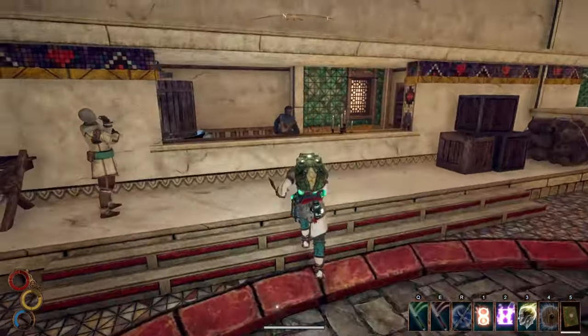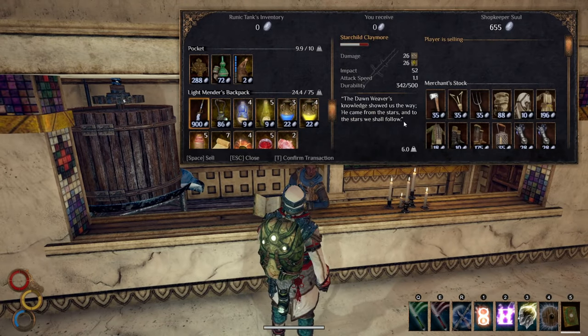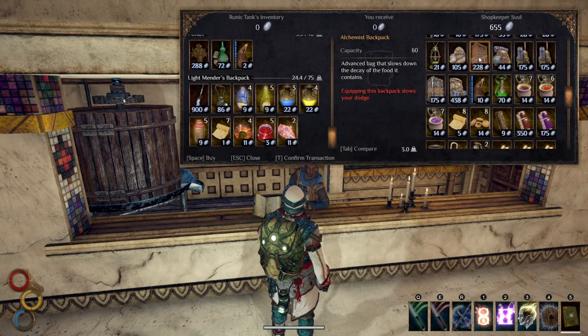If you did not get that backpack, however, just buy yourself an alchemist backpack from shopkeeper Sewell in Levant. Kill jewel birds on your way out of the desert and make that long journey to the Queen statue.